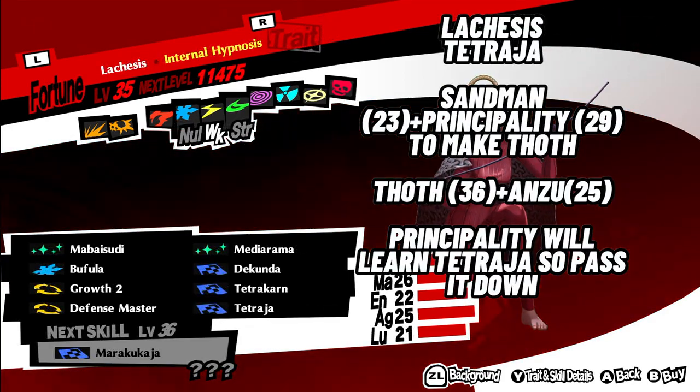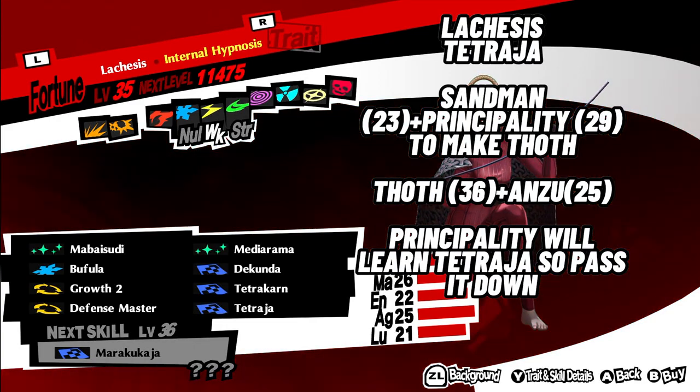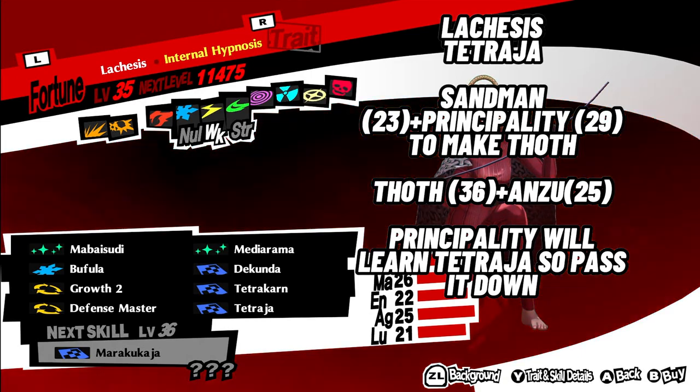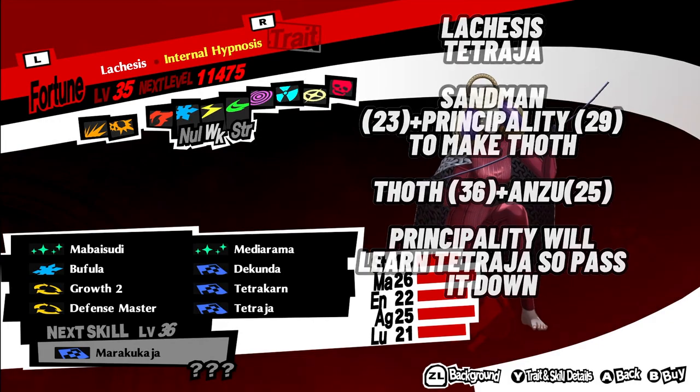7. Lachesis with Tetraja. Use Sandman level 23 plus Principality level 29 to make Thoth. Then fuse Thoth level 36 plus Anzu level 25. Principality will learn Tetraja, so you can pass it down.